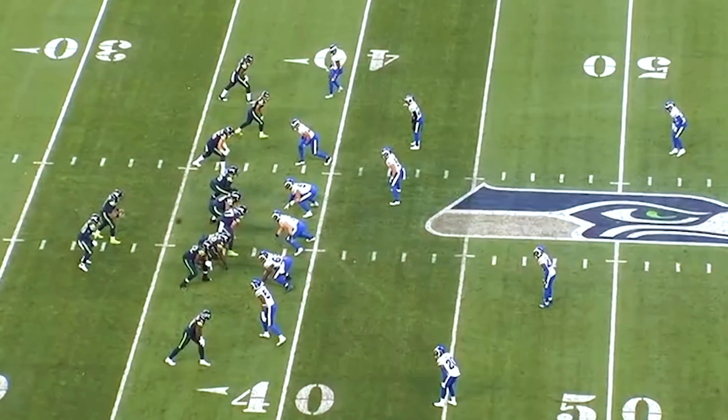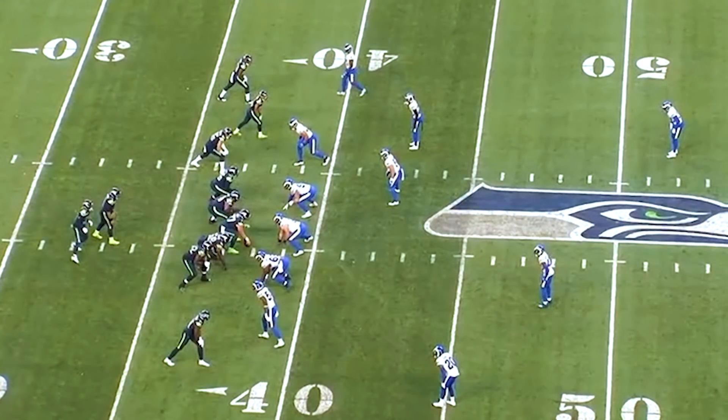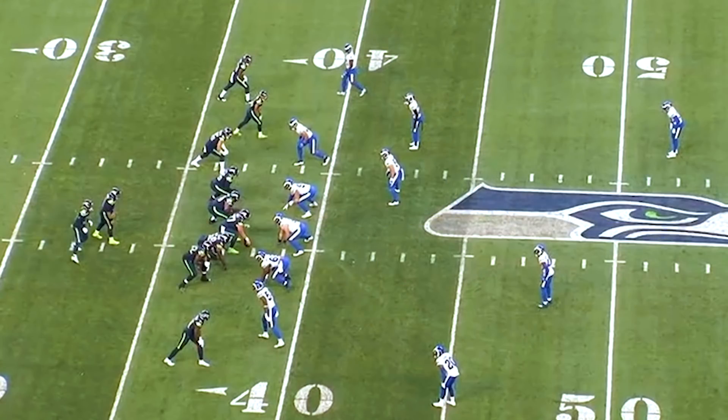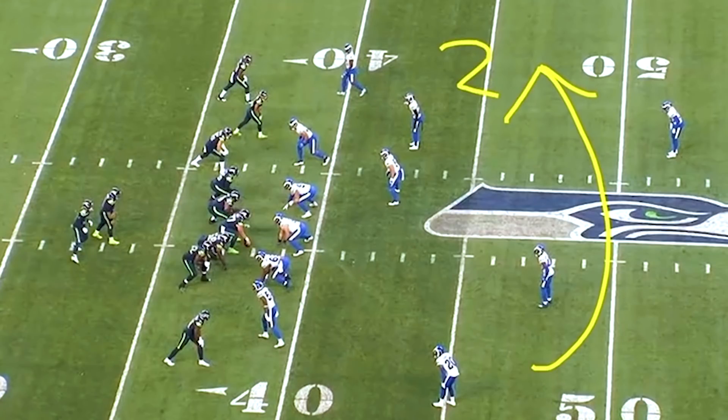We want to start with the coverage on the back end. It's the same concept we learned last week — it's a cover six concept from the Rams. Cover two to one side of the field and then cover four down to the other. Typically they cover two sides on the shorter side where the ball is spotted, but the Rams reverse it — cover two up top, cover four down below. It's part of what makes the Rams tricky.